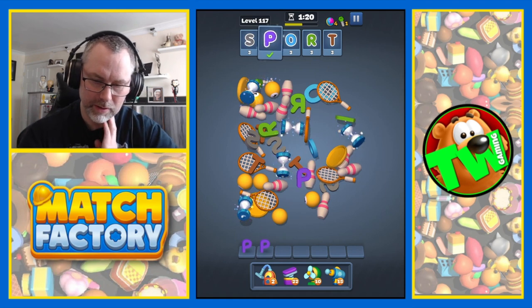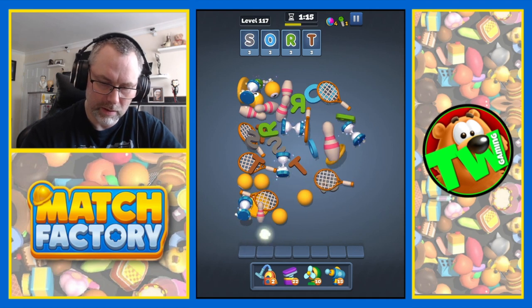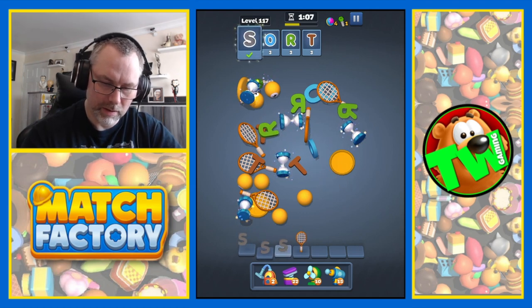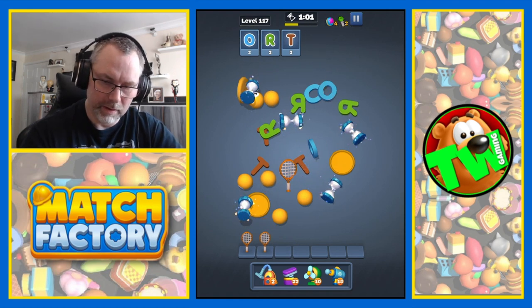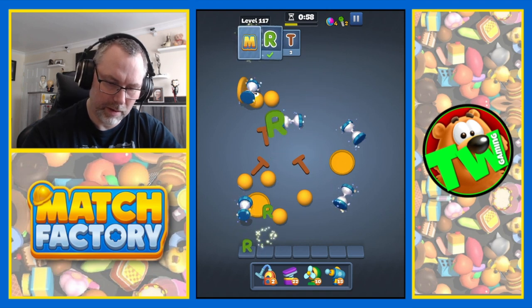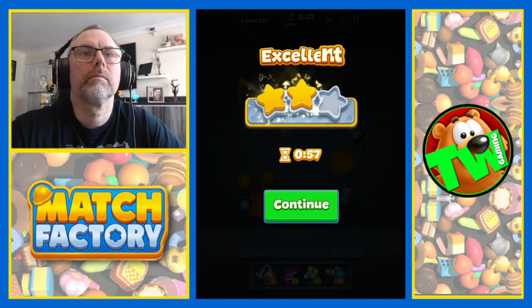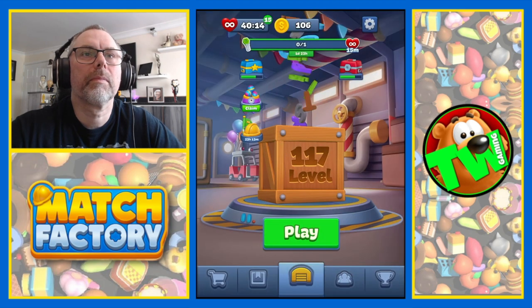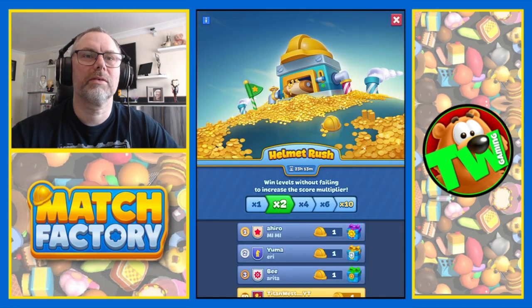Now we can start seeing some of the letters. Get rid of the bowling pins. There's one there. There's a key there. Let's do that and that and that. There we go — complete! Two stars.